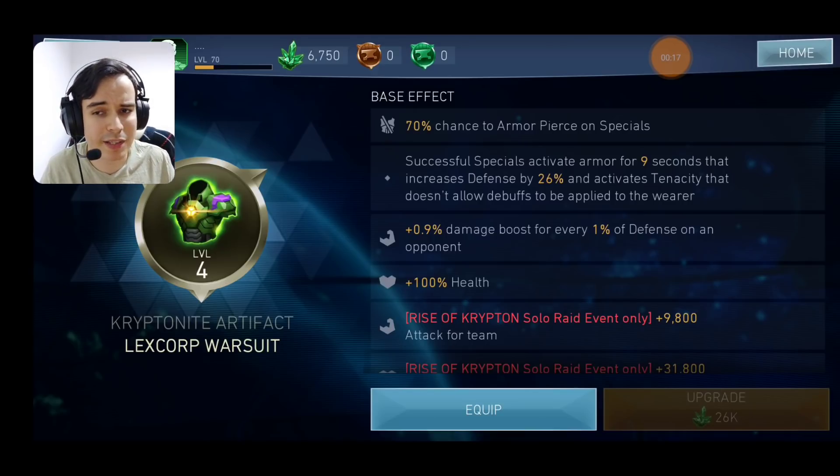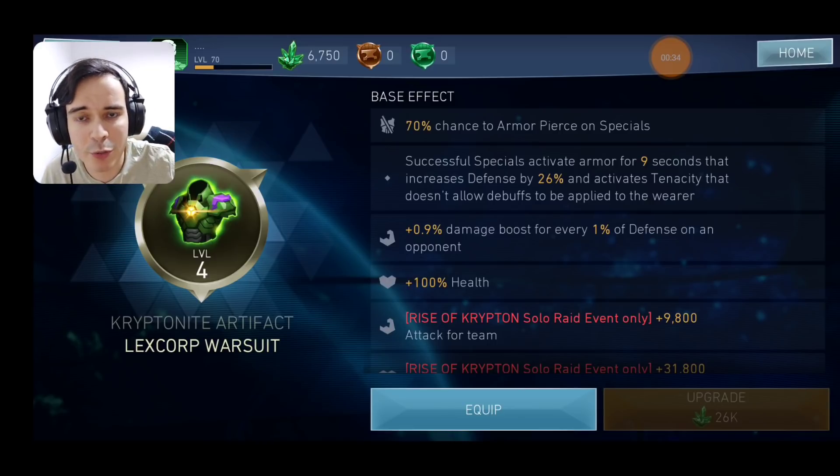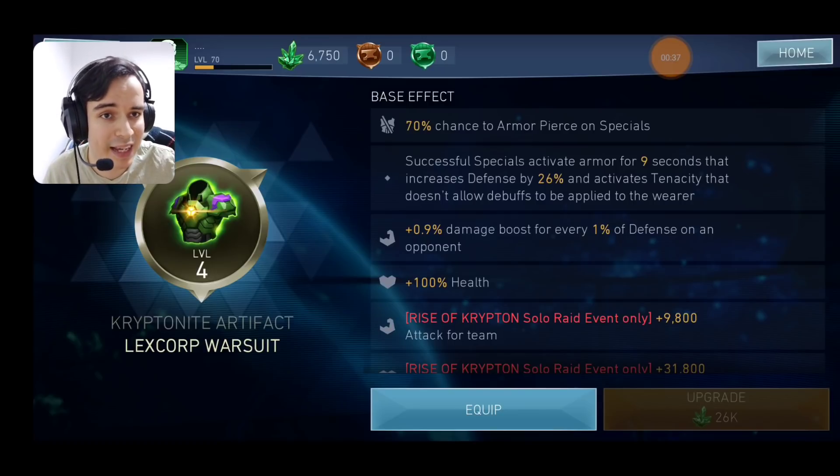Mainly in Arena on two teams, in Raids and Sol Raids kind of on the same team because it gets the point across well enough. The first thing to talk about is what it does: it's going to give you a chance to have Armor Pierce on Special Attacks, going all the way or very close to 100% once it is max level. After a successful special you are going to receive for 9 seconds an increase of 26% defense and tenacity that doesn't allow debuffs.